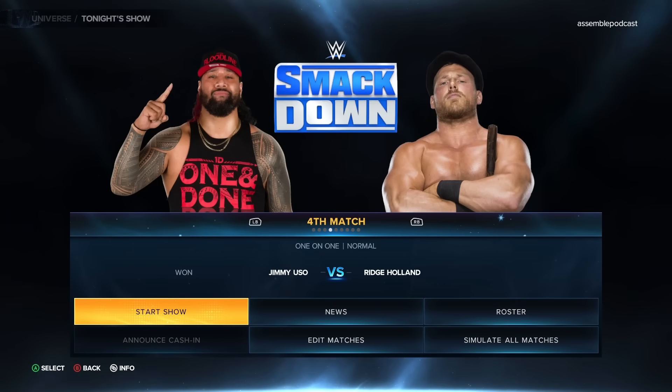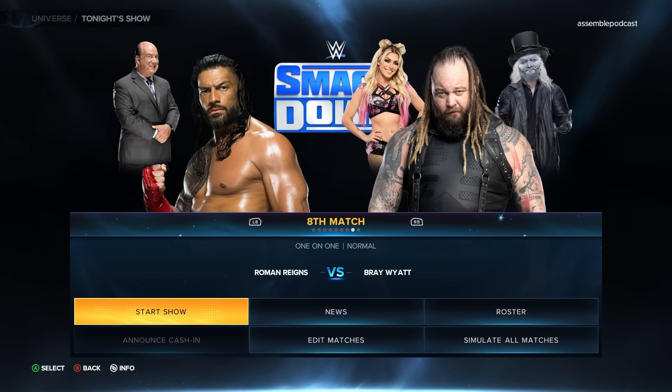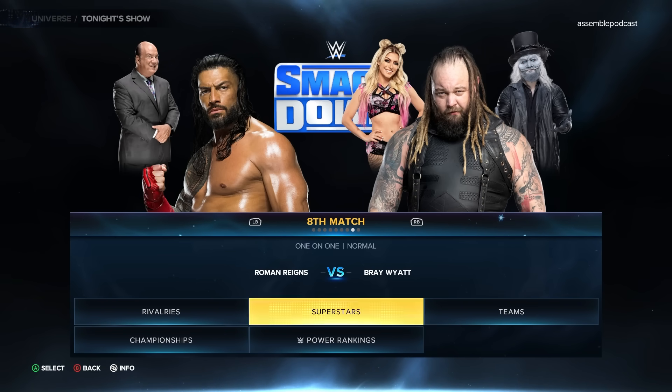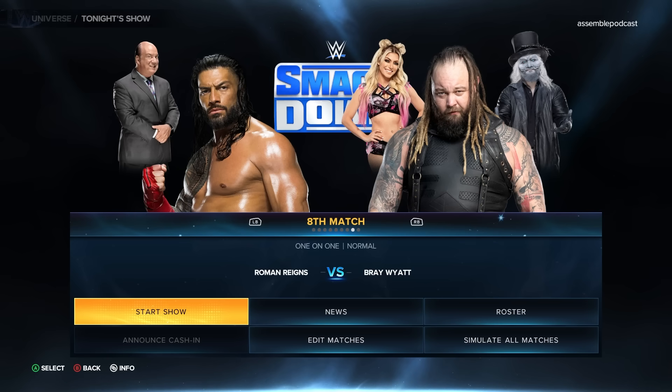I wanted to check out what the 1.3/1.4 patch updated across GM's universe mode — we really didn't get very much. One thing they did do with Bray Wyatt added in: if you play any universe mode, Bray Wyatt is on SmackDown and he actually has Alexa Bliss and Uncle Howdy as his managers in the game. Unfortunately, there is no special tag team motion for Bray and Howdy together, not even a Bray and manager one. When they come out, it's just going to be a standard entrance with two generic walking managers.